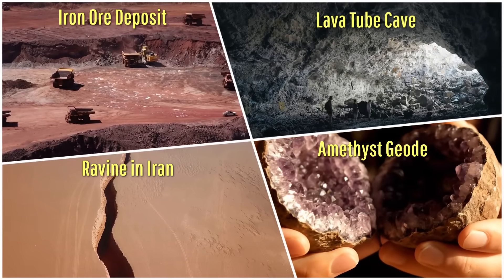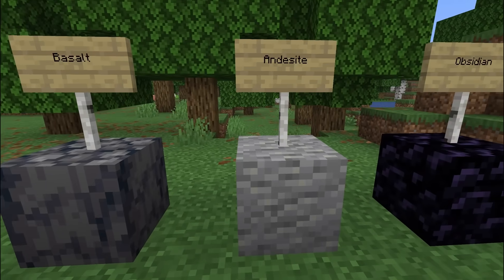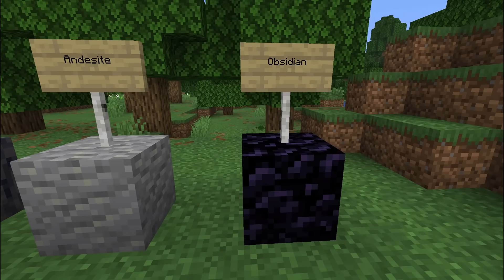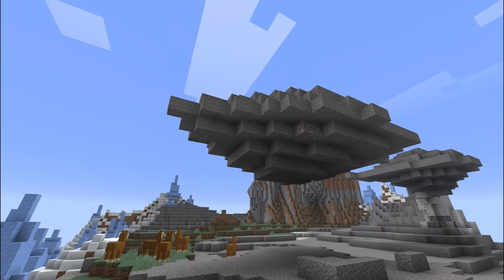all of which have their real world counterparts. It even has multiple volcanic rock types such as basalt, andesite and obsidian. And yet, a lot of Minecraft isn't geologically accurate.